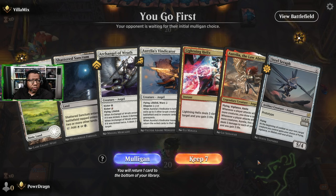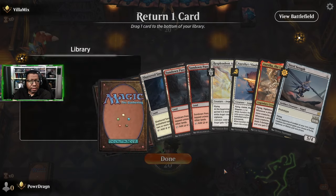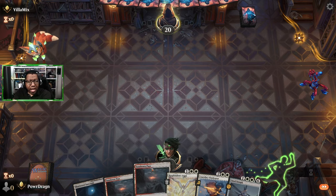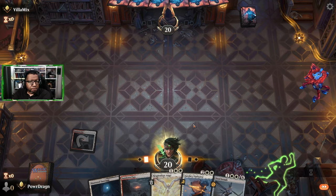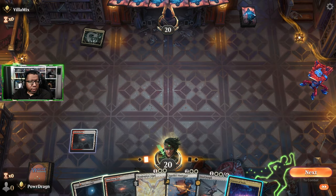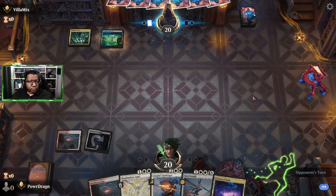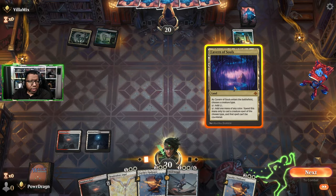We don't have any of our cheaper cards here and we can't even cast the Lightning Helix - we have to mulligan. That is a tough hand. We got all the tap lands here. This was not a good situation. Collector's Vault - that usually means things are going to be happening in the graveyard.